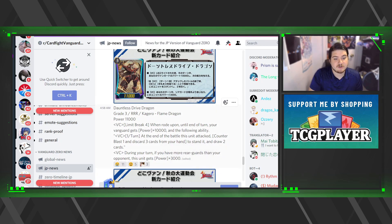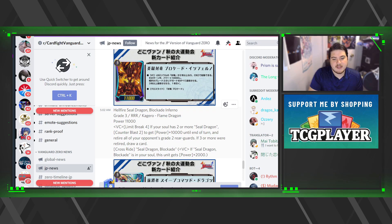Next is Hellfire Seal Dragon Blockade Inverno, and this card will probably see zero to nothing play. Limit break four: if your soul has two or more Sealed Dragons, counter blast two to get plus one thousand until end of turn and retire all your opponent's grade two rear guards. If three or more were retired, it calls a grade two out. Seal Dragons retire and then call units to replace — so this might be a viable strategy. The cross ride is Seal Dragon Blockade, but two counter blasts really hurts it.